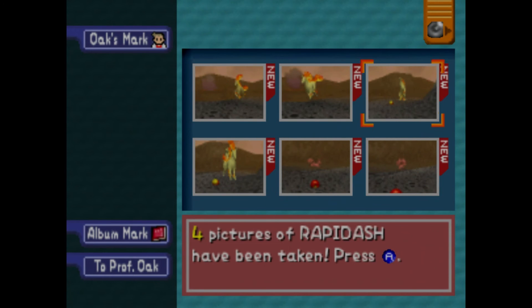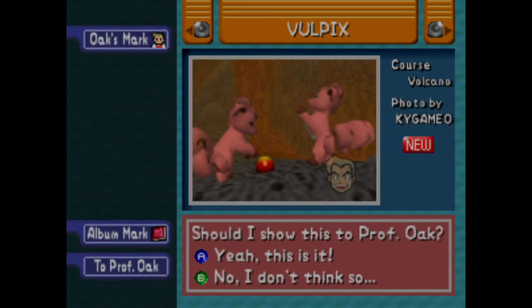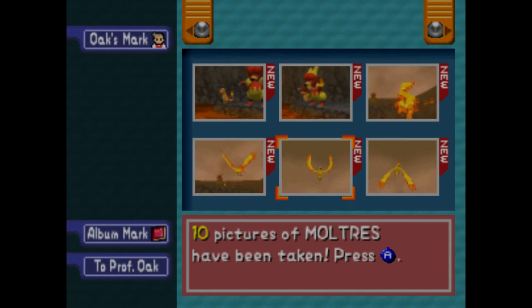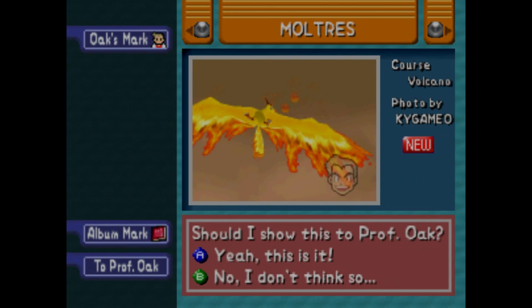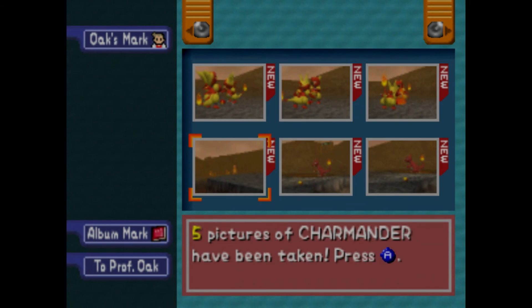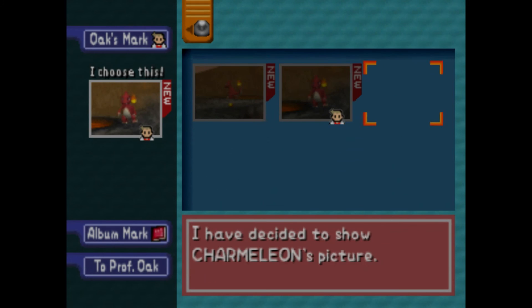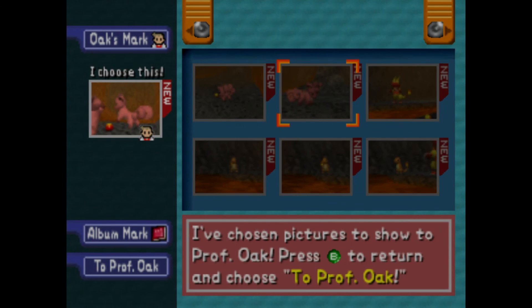We got some Rapidash picks. Should we do that one or this one? Let's do this one. We got some ball picks with more of them, but he's not in the center. Maybe that one's really good. Then the Magmars when they're fighting. We got to get a Charmander pick at the end maybe. We got two Magmars fighting, a really good picture of Charmeleon, and the best Charmander picture we got. That's everything.